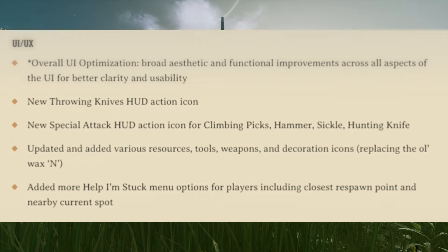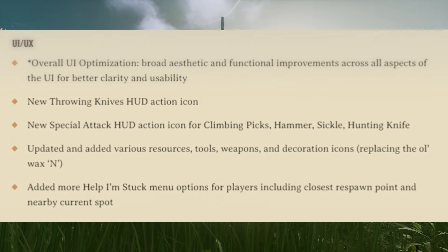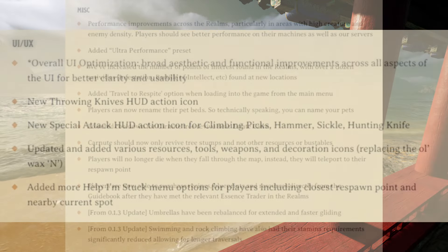For the user interface and user experience, there's been an overall UI optimization — broad aesthetic and functional improvements across all aspects of the UI for better clarity and usability. There are new throwing knives HUD action icons, and a new special attack HUD icon for climbing picks, the hammer, the sickle, and the hunting knife. They updated and added various resource, tool, weapon, and decoration icons, replacing the old wax end. They also added more 'help I'm stuck' menu options for players, including closest respawn point and nearby the current spot.